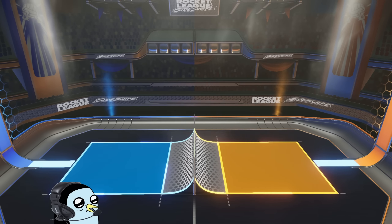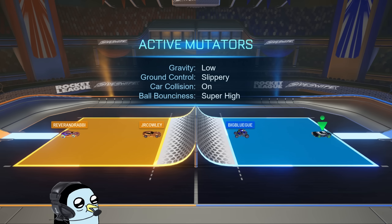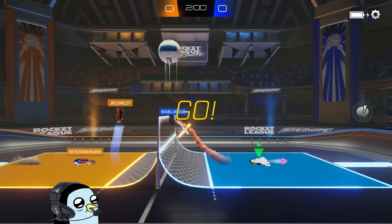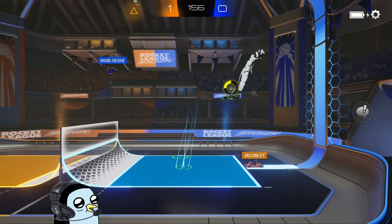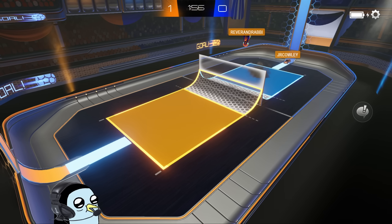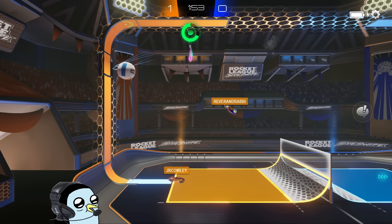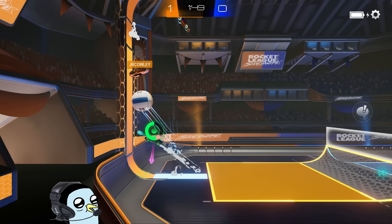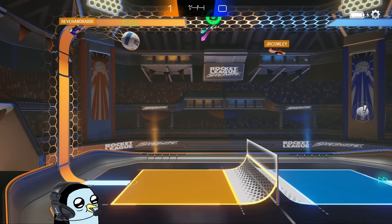Alrighty boys, time for game number one, and just like every time we do this mutator mode, I always forget that we are able to get the volleyball map. That's all good though, we usually get some pretty solid games on this one. Pretty interesting takeoff from teammate — he does have his flip so we got to be careful, and that just slaps straight into our net. Not the strongest start. Hopefully my game doesn't do any kind of stuttering — I am trying to play on high graphics settings to see what that's like.